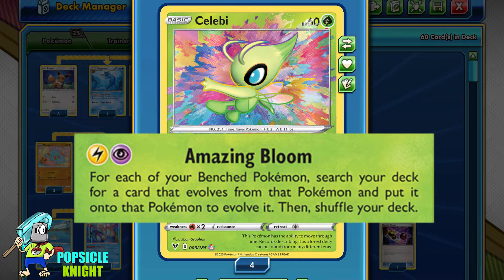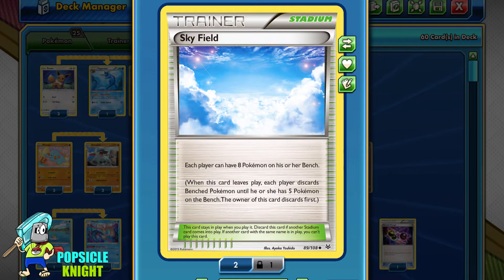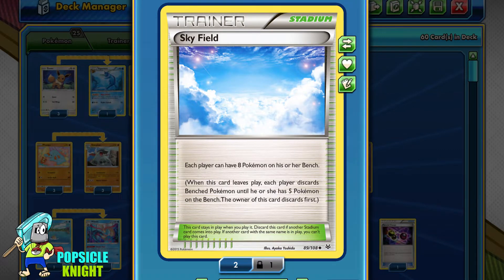Celebi's second attack is what makes it really amazing. For one Lightning and one Psychic Energy, Amazing Bloom allows you to evolve every single Pokemon on your bench — and this will be the focus of today's video. Because there's no way to increase bench space in standard format, I will be using Celebi in expanded format. Until Skyfield Stadium gets reprinted, we'll be utilizing that Stadium card in these builds.